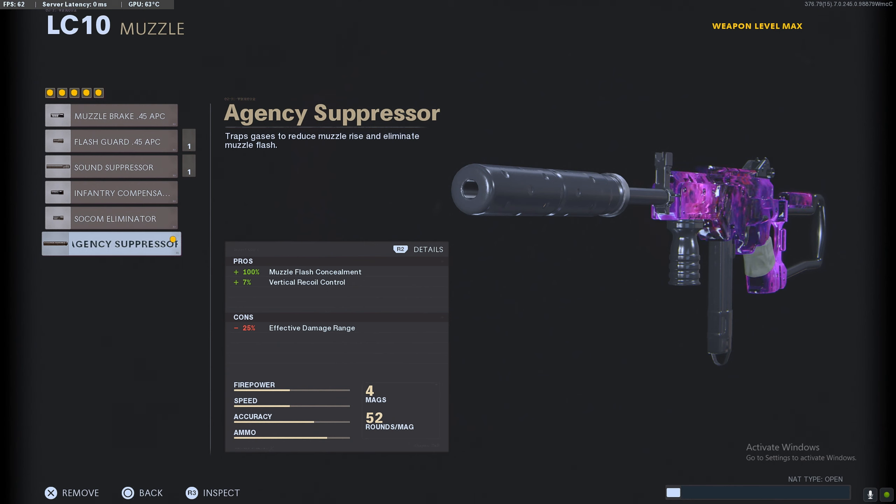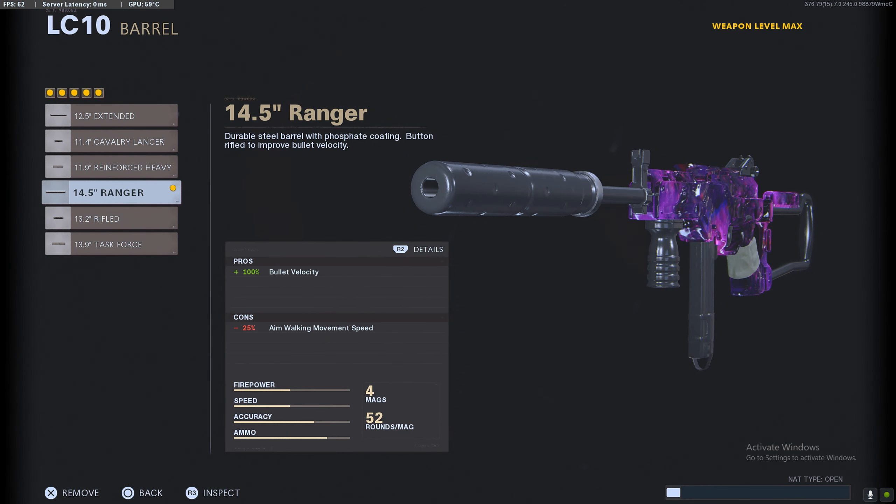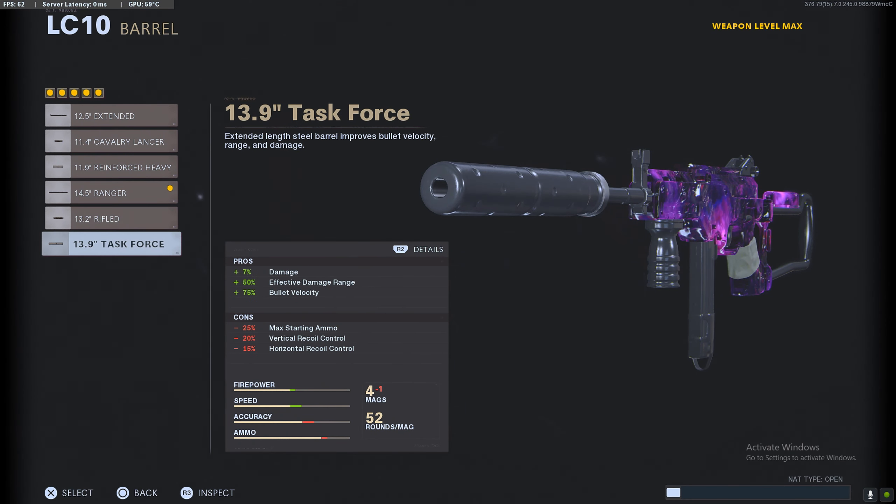This is a 5-attachment build. Starting off with the muzzle — you want the Agency Suppressor. It gives you a bit of vertical recoil control and muzzle flash concealment. We do lose a bit of effective damage range, but ultimately we're using the suppressor to stay off the radar. That's the type of player I am — Ghost Ninja. Take long routes, stay off the radar, and the Agency Suppressor helps you do that.